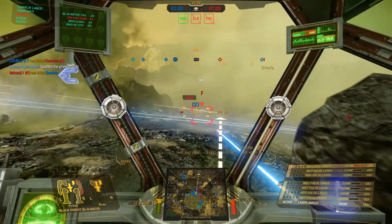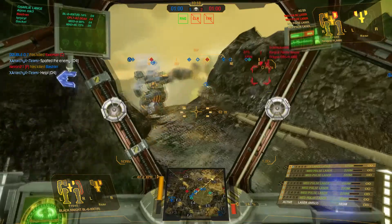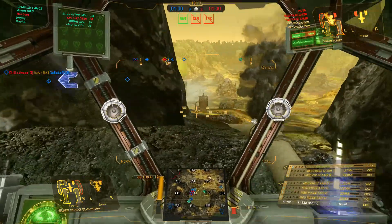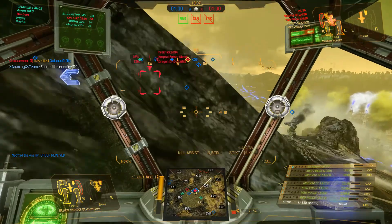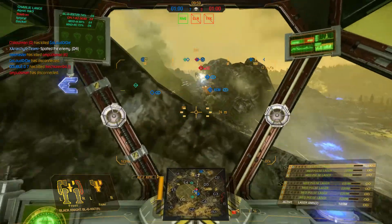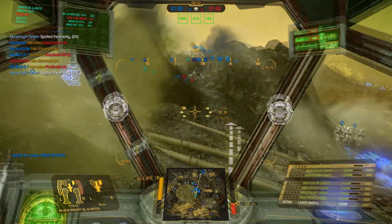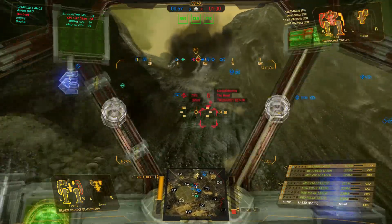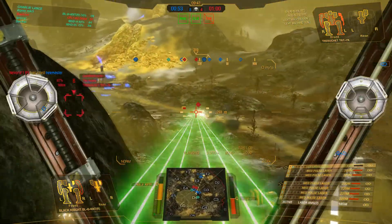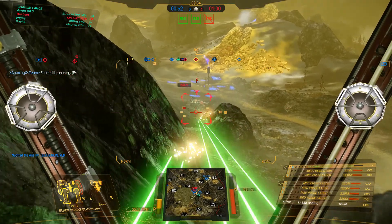Thoughts on the build: it runs too hot, and it's too short-range for what I like. That King Crab will have spotted me. I think I'd be happier if I swapped the pulse lasers for med lasers — I'd definitely be using them a lot more. But then the question is what do I do with the extra six tons of weight? At this stage the Black Knight is very very picky in terms of what can or can't go into it. I'm definitely not content with how it is — it's a frontline brawler type, but that's not my playstyle. Pulse lasers just don't fit into my playstyle very well.